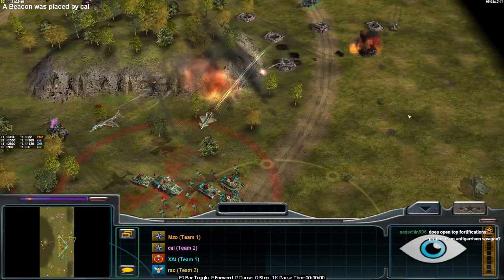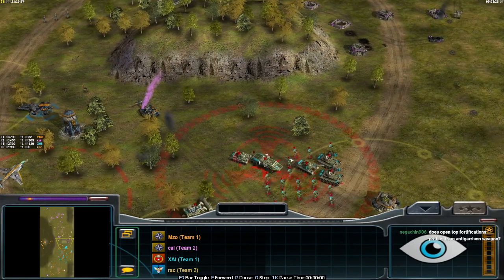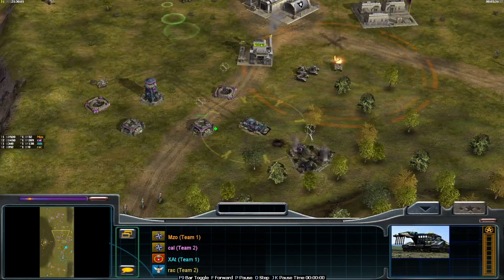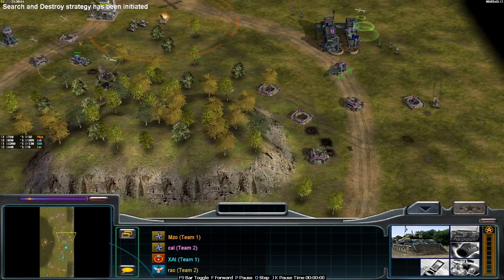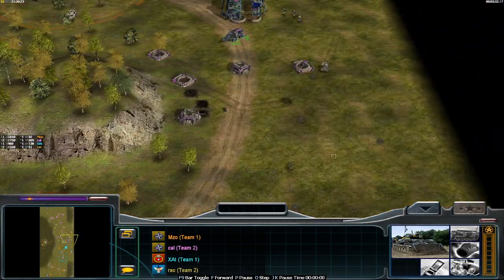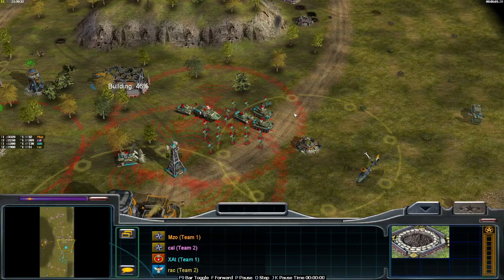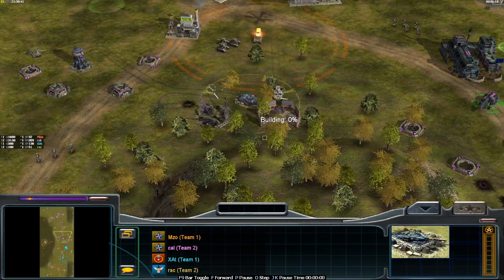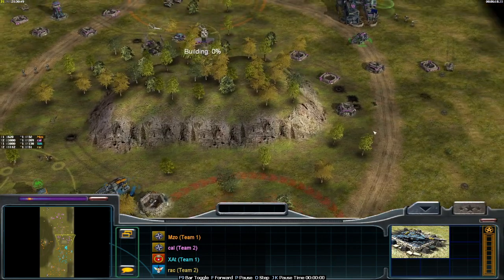We have a dozer sniped by a MiG. Sadly, the MiG doesn't survive to tell the tale. Calvin seems to be a bit pissed off by this Mine Layer, but it seems the Warhound will do the job. Open top fortifications do protect from enemy garrison — yes! They are closer to a bunker than an actual garrison. The Warhound repositioned next to the Tank Bunker Vehicle Digout.